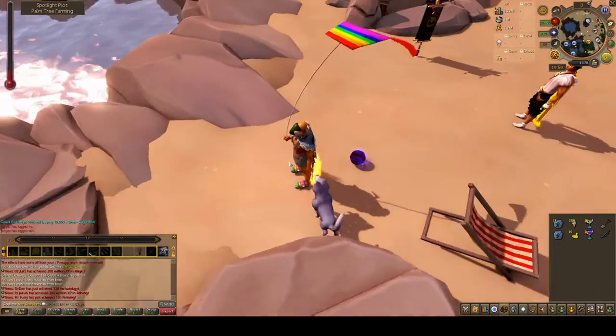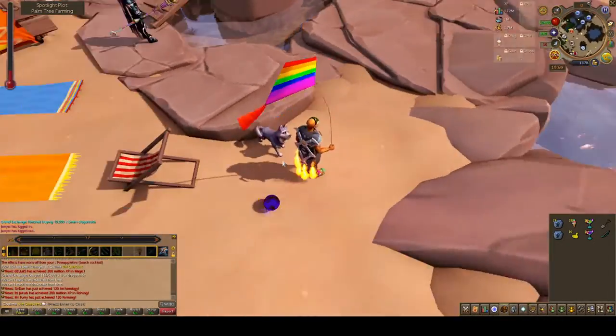You should now have the rainbow kite in your inventory. Equip it and enjoy it.